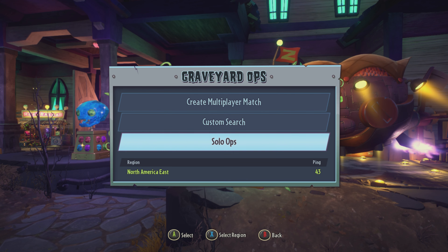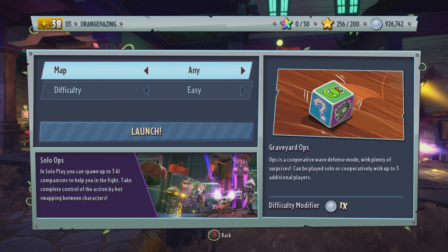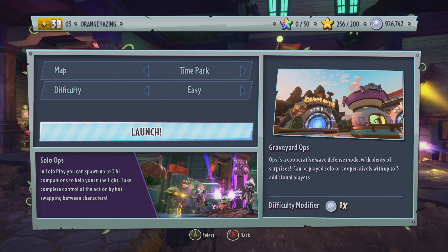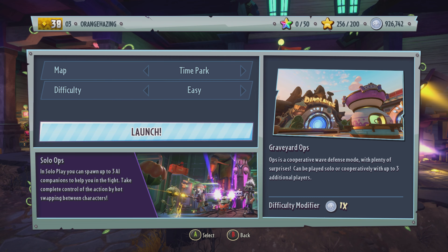We're going to head over to Graveyard Ops, do Solo Ops since we don't want to play with anyone else, maybe. And we're going to Time Park, since believe me, Time Park's the best map. The difficulty is going to be easy, since normal is weird, hard is hard, and we don't want to talk about crazy mode.